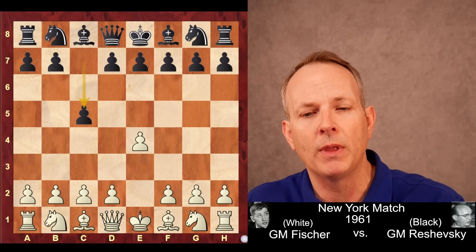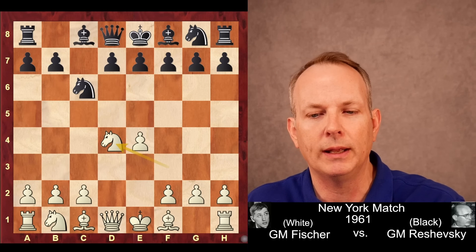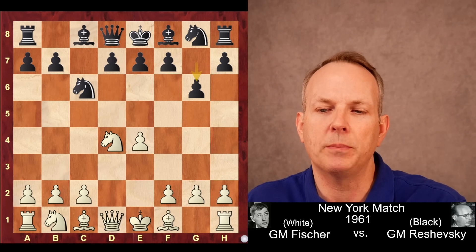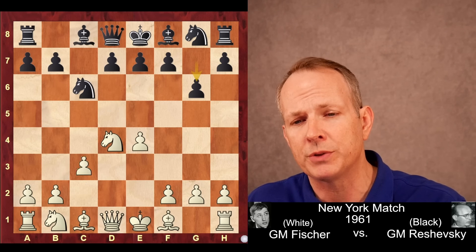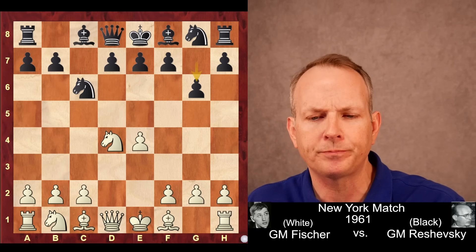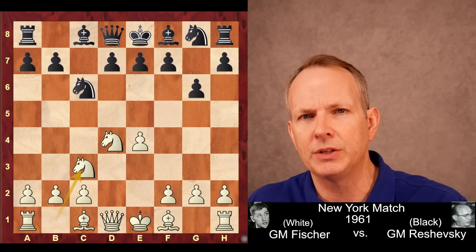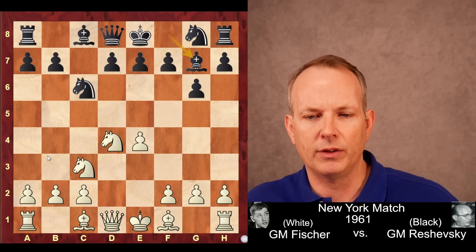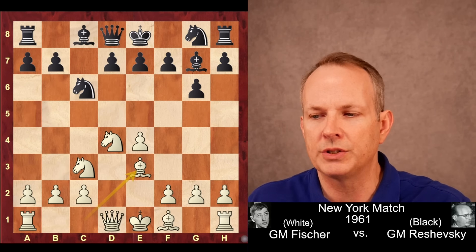Fischer begins with e4. Reshevsky plays c5, knight f3, knight c6, and we quickly have an open Sicilian on the board. Reshevsky plays g6 — the accelerated dragon — which invites the Maroczy bind idea with c4, which we've seen quite a bit. But Fischer does not do that. He plays with his pieces, gets his knight to c3, bishop to g7, obviously attacking the knight at d4 twice. Bishop to e3, defending it the second time, and knight to f6.